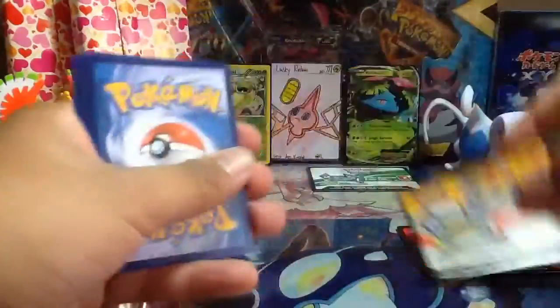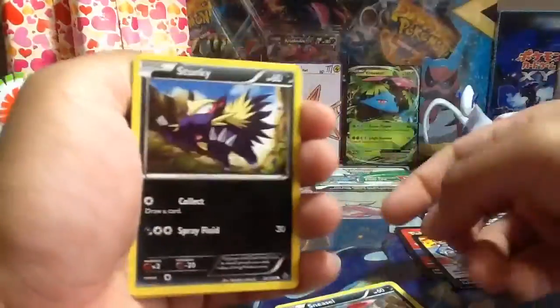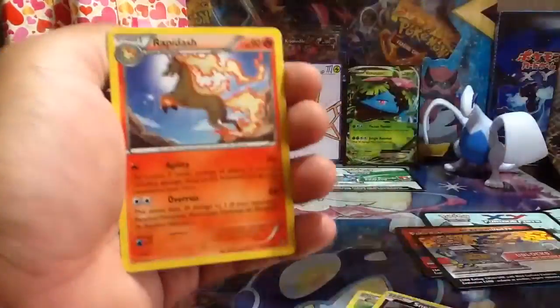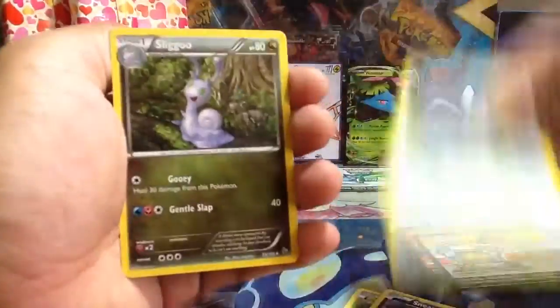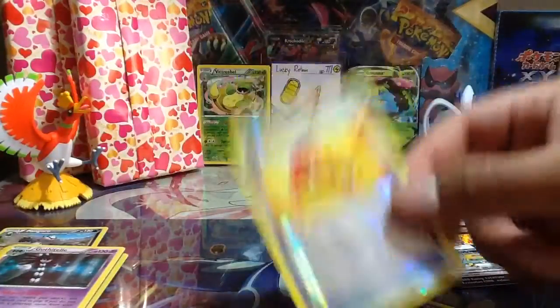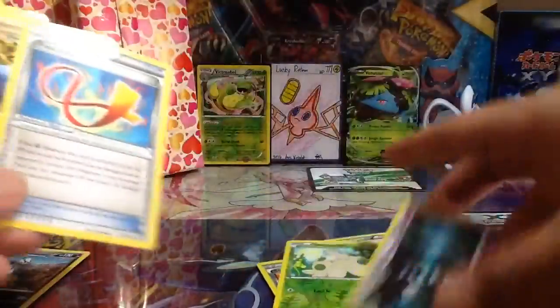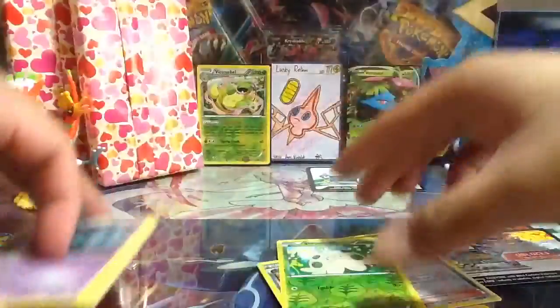Final pack for the video — Flash Fire with Mega Charizard X up front. I believe that's the X form. Comment below for one final time if you'd like the code. So we have a Pansear, Sneasel, Espurr, Stunky, Roselia, Rapidash, Furfrou, Slugma, Staravia, Megaphone — not a rare — and a Druddigon regular rare. Nothing too special in this tin.